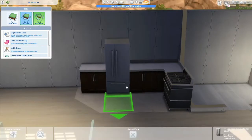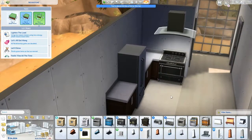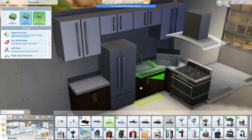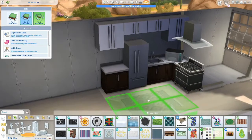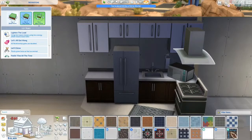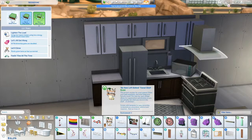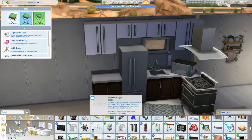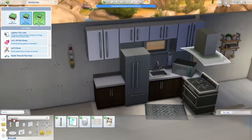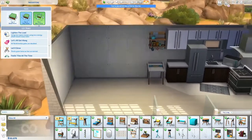For this build, it was definitely a struggle to get out of the same color pattern as the first house in this series, because the items in the stuff pack were kind of limited in color range. I wish we had the color wheel from The Sims 3 so we could actually customize every single item and not be stuck with the same color palette. It would have been very helpful, especially with this pack.